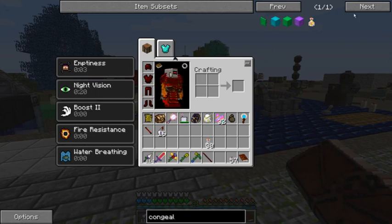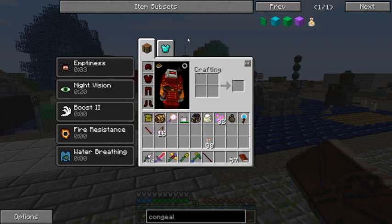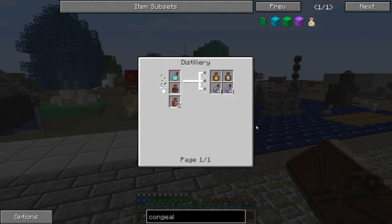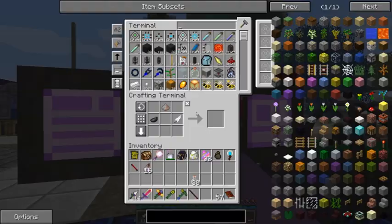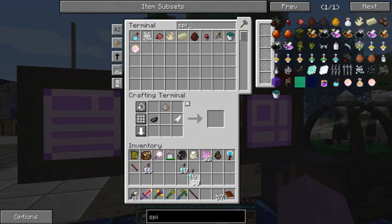So, Congealed Spirit — first I need the Brews of Hollow Tears. These are made from the Brews of Flowing Spirit. Yes, and I get actually quite a lot of them. Let's just... there, that'll make it.